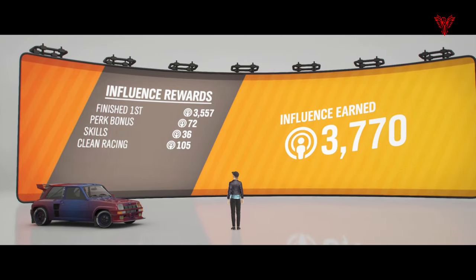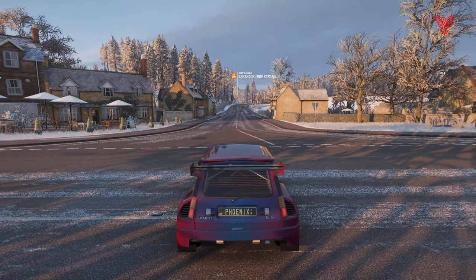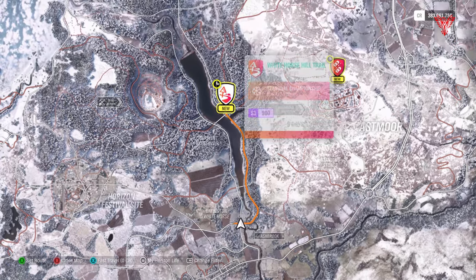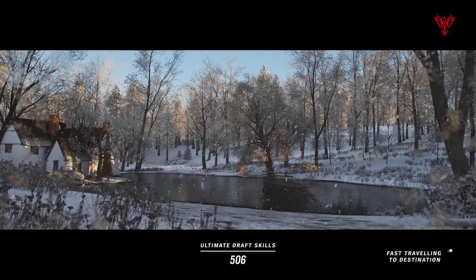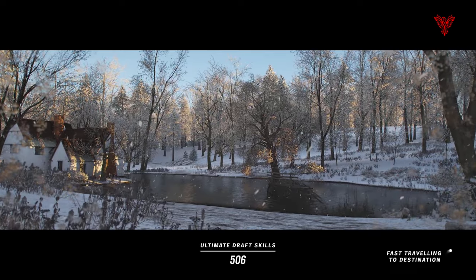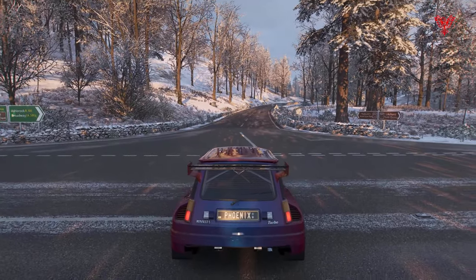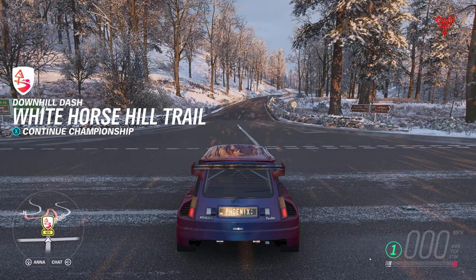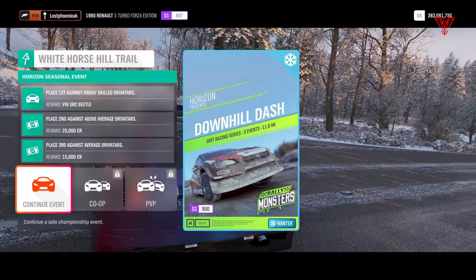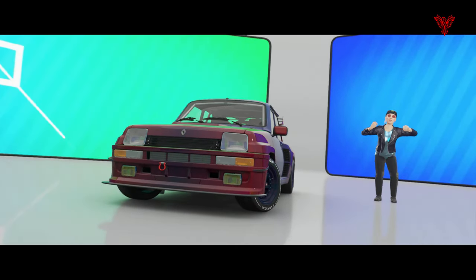One more event — the third and final event. Let's go and get this sorted out. Back into the map. What is left? White Horse Hill Trail. Fast travel and we can get into this. This is the third event, the final event, and this is what will get us the championship completion. Continue event, pick the Renault, and let it load in with all the silly dancing.